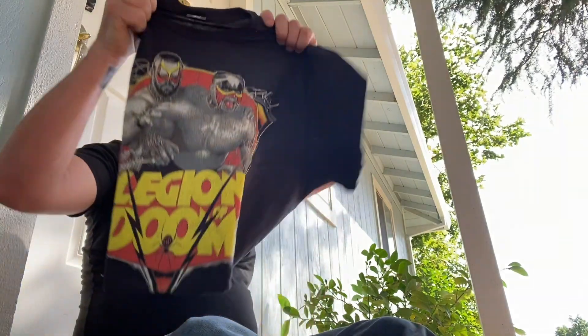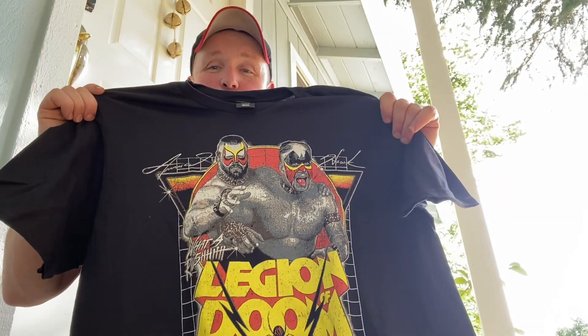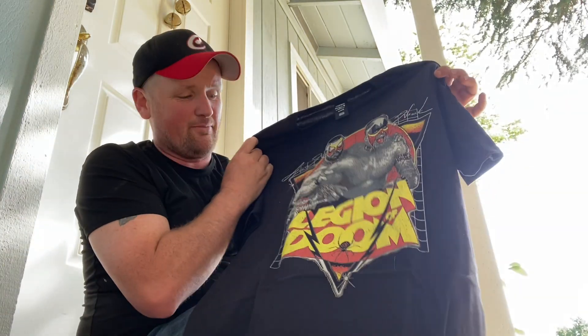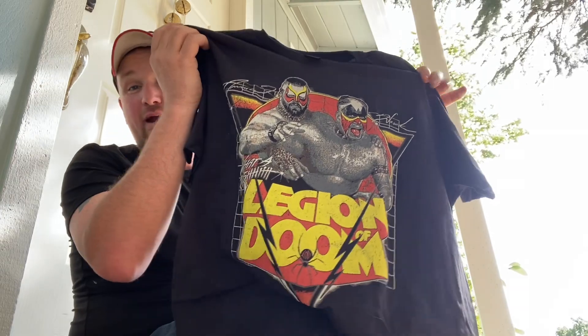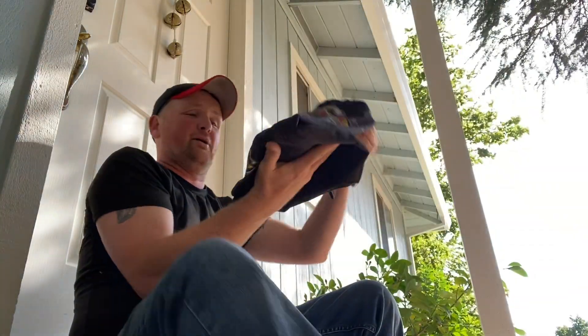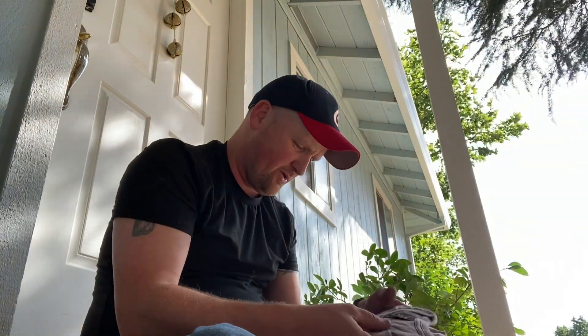Right off the top we're going to go with the Road Warriors tee. The style of the picture is cool — it doesn't look like it's actually a drawing or a cartoon, something like that. I can deal with this. This is a damn cool shirt. What a rush — Legion of Doom. Honestly, right off the bat having only looked at one item, this is probably going to be my favorite item in the box. That thing is awesome.